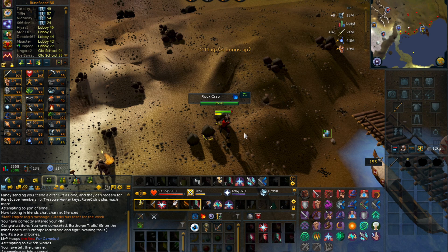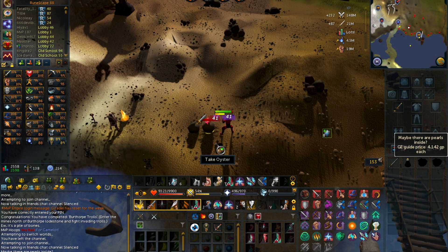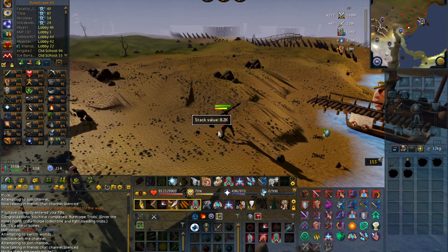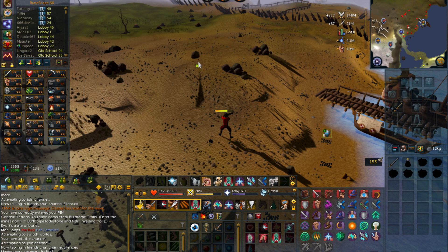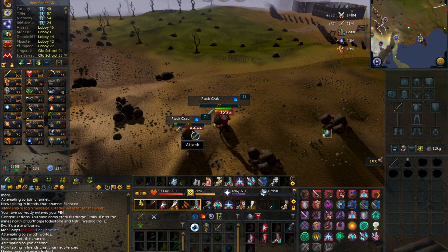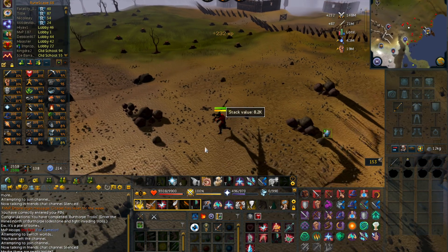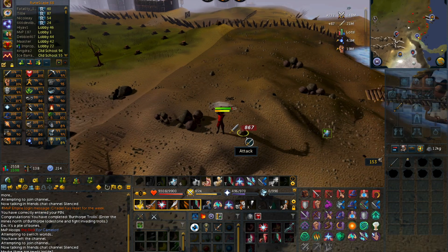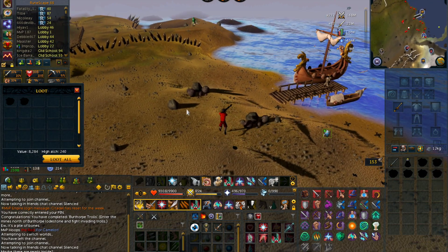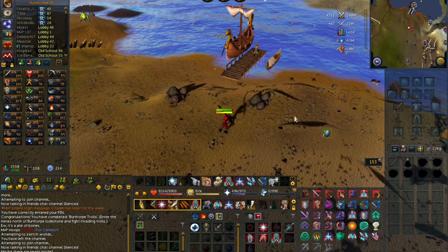When you go to rock crabs, you pretty much just want to wear your best gear — whatever you can wear at level 1 to 40, and the same goes for the weapon. Another really appealing thing about rock crabs is that they are all aggressive. You'll just want to walk up to the rocks — they look like rocks and they'll pop up and start attacking you — and you'll be able to automatically attack them every time they spawn. You will need to teleport to the Taverley lodestone and come back so that they become aggressive again, and this happens every 10 minutes.